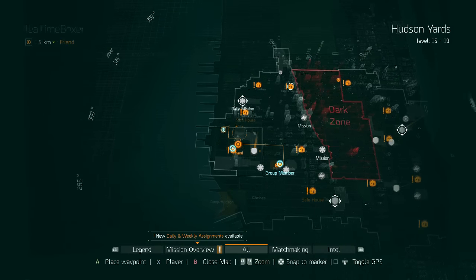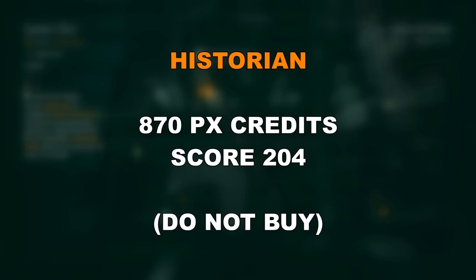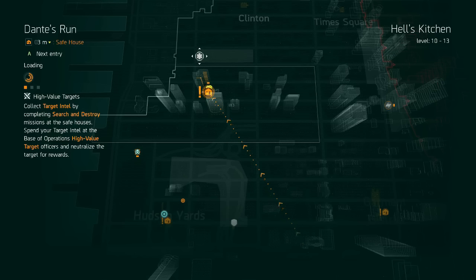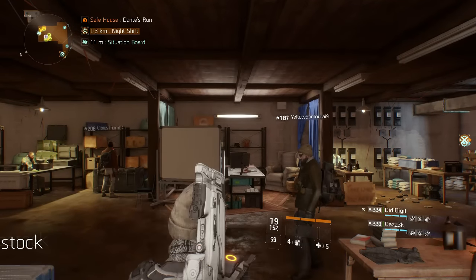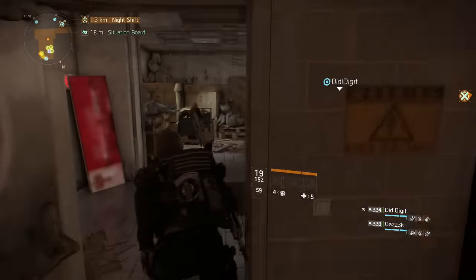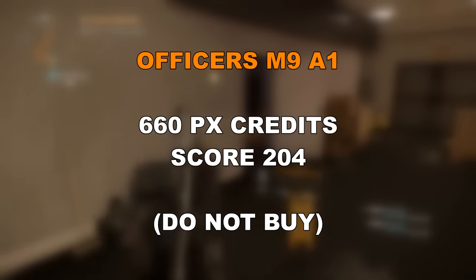In the Base of Operations you have the Historian — a marksman rifle costing 870 Phoenix Credits with a gear score of 204. I haven't done a weapon review on this yet, but do not get it. Stay away from it even if you need a marksman rifle; you can get far better drops in the Dark Zone.